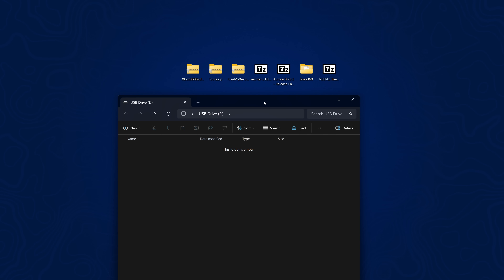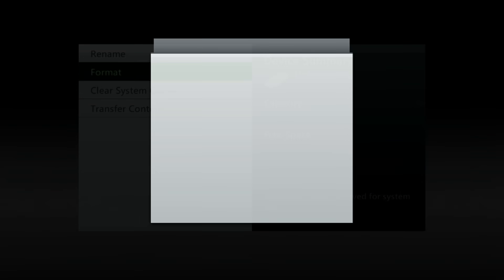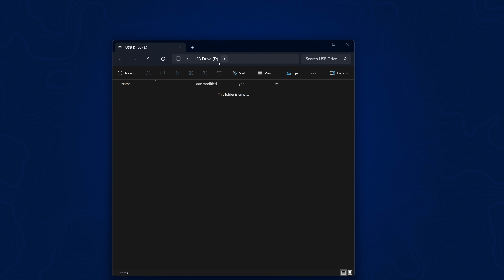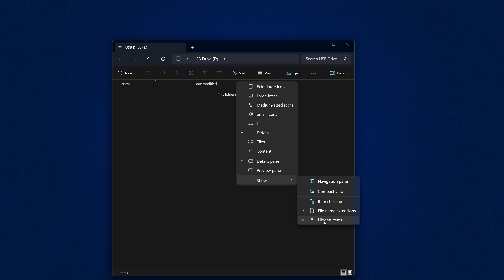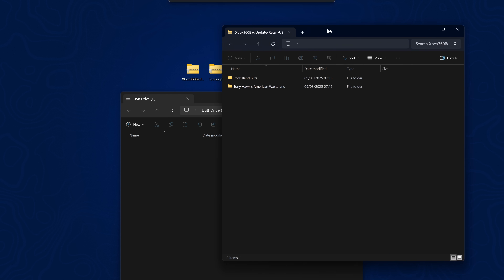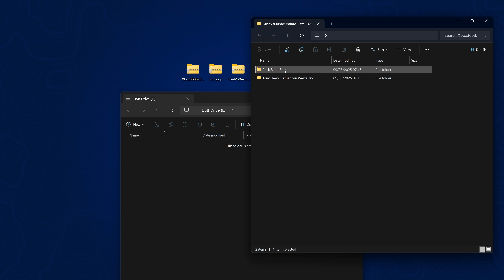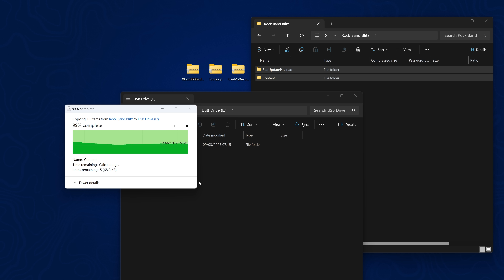With all prerequisites out of the way, let's look at how to set this up with this new game. First, get a USB drive formatted in FAT32 — you can use Rufus, or use the Xbox itself via storage settings. Plug that USB into your computer, go to View, Show, and make sure hidden items and file name extensions are ticked, in case you formatted it on the Xbox 360. Then open up the Xbox 360 bad update retail folder, select Rock Band Blitz instead of Tony Hawk's American Wasteland, and extract those folders to the root of your USB stick to get the exploit installed.